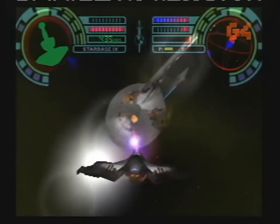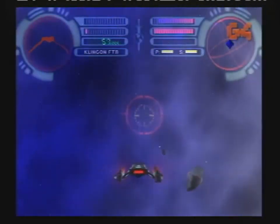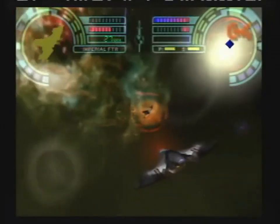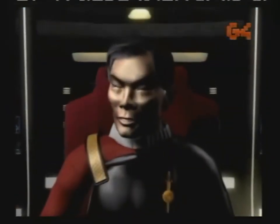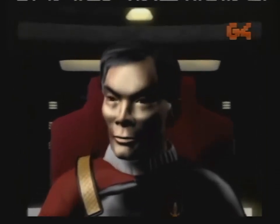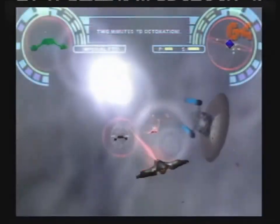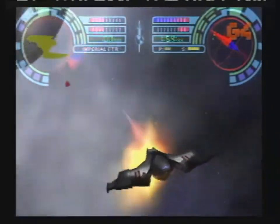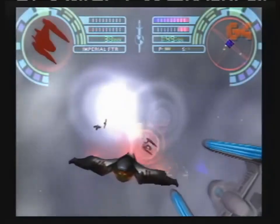Combat in the Star Trek universe has traditionally been of the big-ship-to-big-ship variety. Shattered Universe assumes the existence of small, nimble, combat-ready spacecraft primed for dogfighting. Regular universe Sulu will have to make do with what he's got — launching everything immediately. Gamers will control one of the small space fighters in battles. These combat craft will pack both laser beams and photon weapons, and the whole combat dynamic will be a strictly arcade-style affair. It's not exactly what you might expect from the Star Trek universe, but that's a good thing.